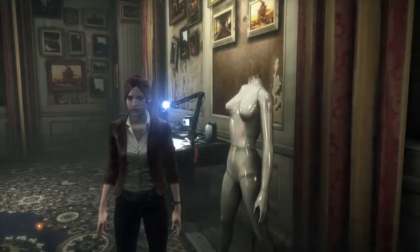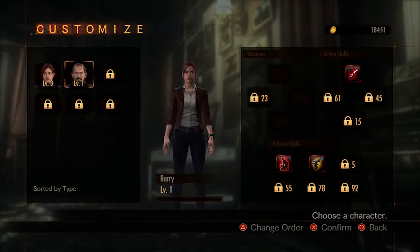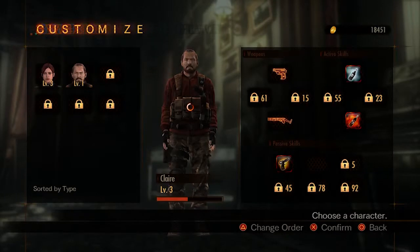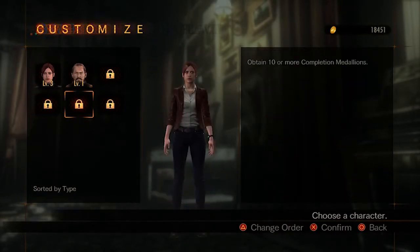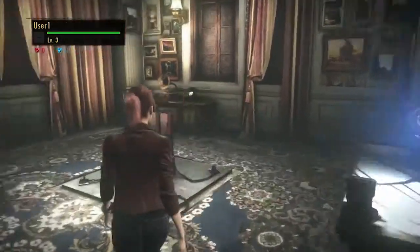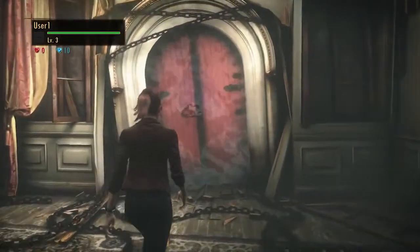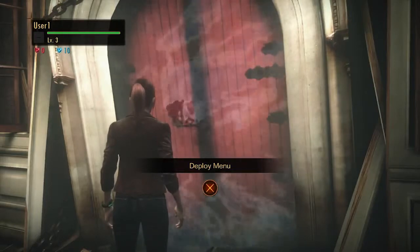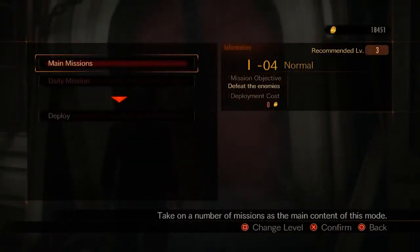In the most basic sense, how do you go about unlocking characters? We saw Claire, and Barry is obviously available. We assume there'll be more — any news on how many characters we might see or how you unlock them? We've confirmed Moira will be playable, and via DLC, Hunk and Wesker will also be playable. There are a few different ways to get that — if you buy the complete season, for example, you can unlock those too. We'll have more information to share on characters in the future, so stay tuned.